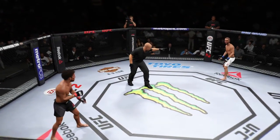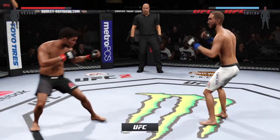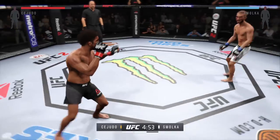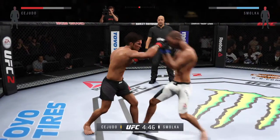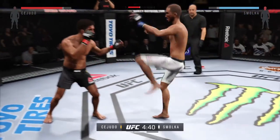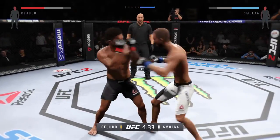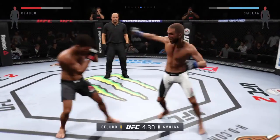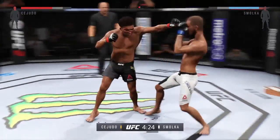Round two. Joe, we saw a bit of action in the first round. They're getting each other's timing down, starting to figure out the distance, and I think they're going to get after it now. Another good strike, solid straight punch. He's doing a great job blocking these shots. Front kick to the face. Cejudo caught by the overhand right.